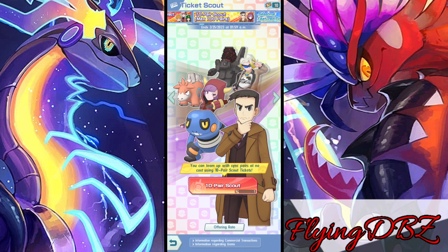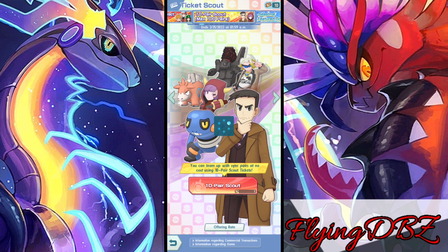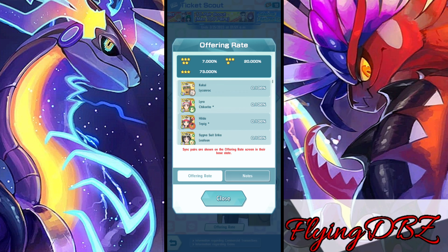I got all my 10 tickets so we're going to be able to do 10 summons, which adds up to 100 sync pairs, which is not bad. Let's go to the offering and I'll let you guys know exactly what I need, because there are some sync pairs I do need to get to five out of five, or that I do not have.